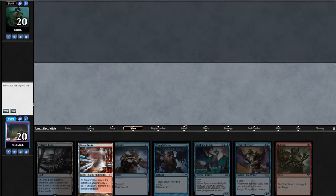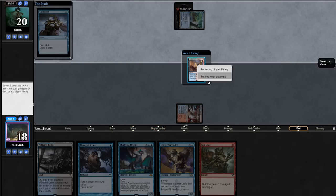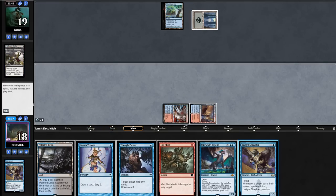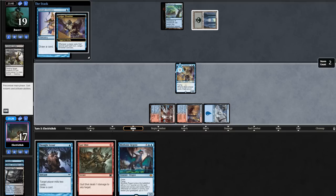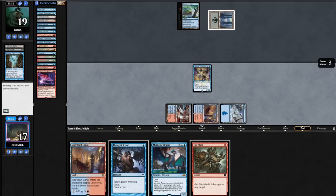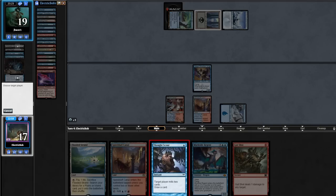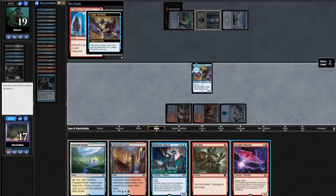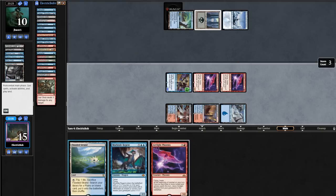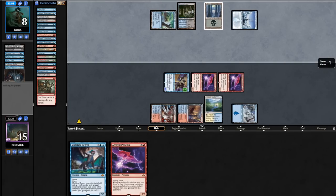Match 4, we're on the play and our hand looks amazing. We lead on Shocking in a Steam Vents, holding up Consider and Thoughtscour. Opponent leads on a Shelldock Isle — we're up against Mill. We cast Consider on the end step, keeping a Spire Bluff on top. We play Canal into a Ledger Shredder. Opponent pushes our Shredder, but we find another one. We fetch Island, cast Serum Visions, conniving with Shredder, bottoming a Scalding Tarn. They Archive Trap us, milling an Arclight Phoenix. They play Island into Tasha's Hideous Laughter, exiling a Phoenix and a Murktide. We Thoughtscour the opponent, find a Salvaging, cast it, connive with Shredder, discarding a Phoenix, then find another Phoenix and Gutshot the opponent. We go to combat, get back two Phoenixes, and attack in for 8. Opponent activates Shelldock Isle and casts Hideous Laughter, exiling the rest of our deck.